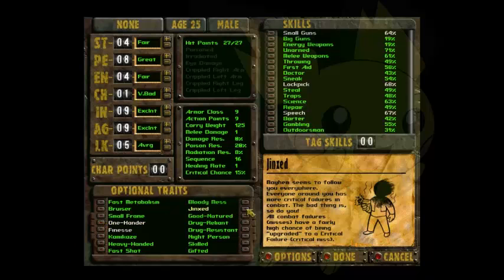I would also recommend the Jinx perk. Just because you have a higher chance of critical failures and misses for enemies — it makes the game a little bit funny.